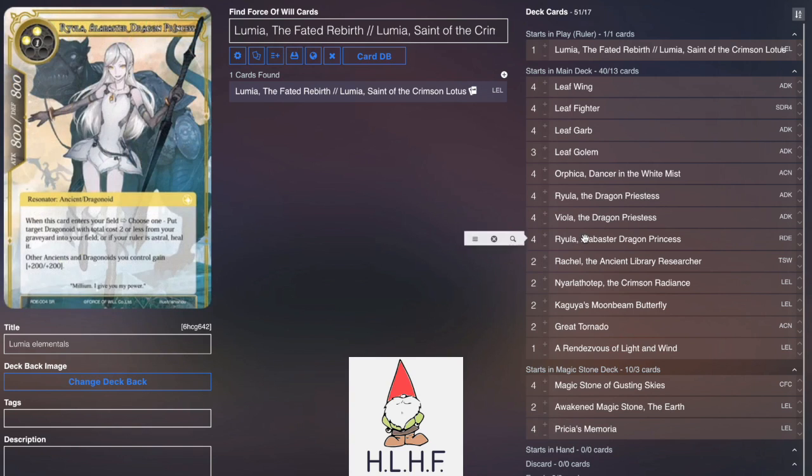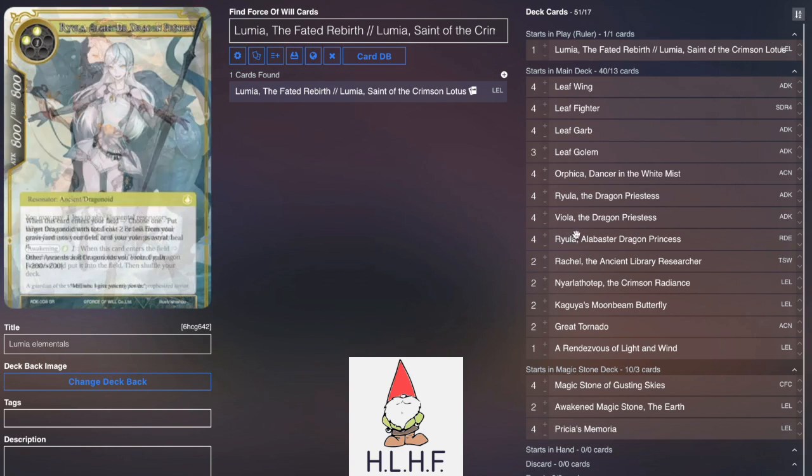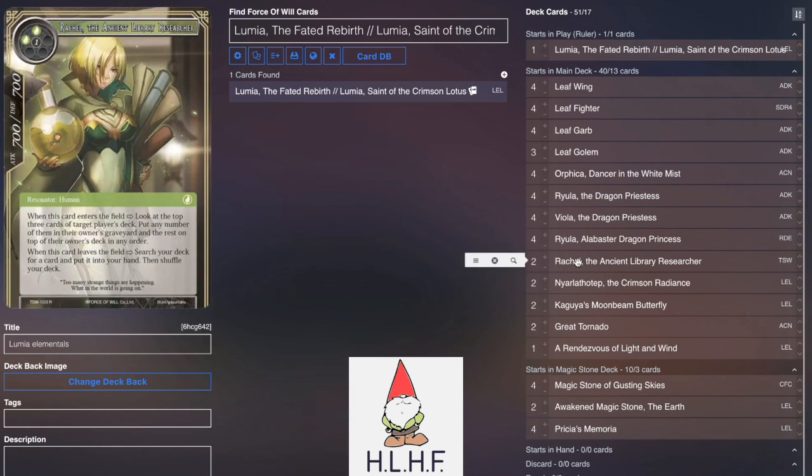It's pretty interesting. Then we play 4 Riula Alabaster Dragon Princess, because we can heal Lumia — we do kill with Lumia obviously — but then also Viola and Riula here are both 2-drop Dragonoids, so you can bring them back with Viola Alabaster Dragon Princess.